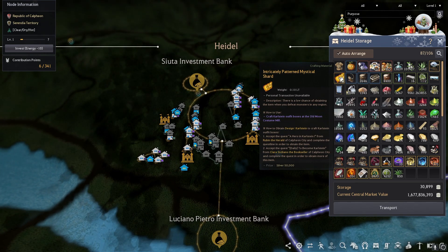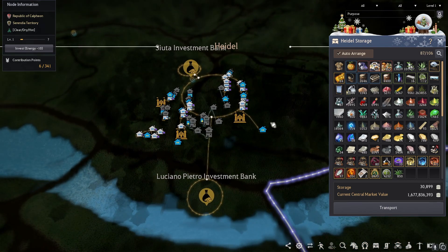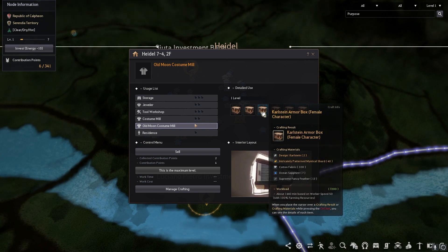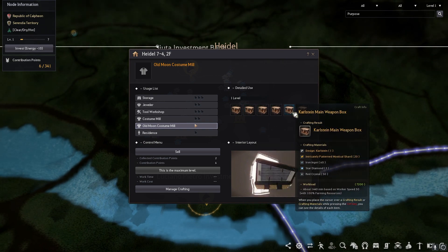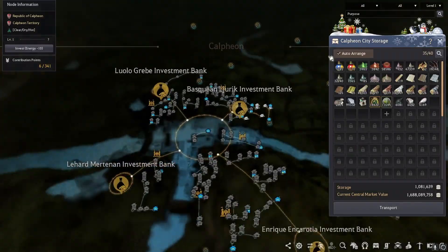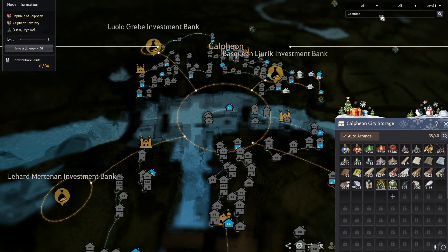First, find your favorite town that has an Old Moon costume mill. Mine's the Heidel 7-4. These all have the Carlstein costume pieces that you can craft to convert your intricately battered mystical shards into basically free cron stones. If you don't know where one is, go to a town, search costume in the top right, and have a look around.